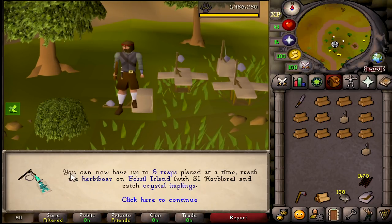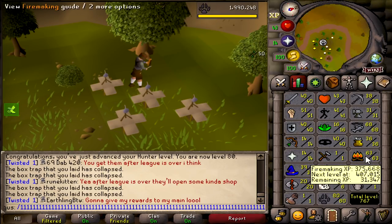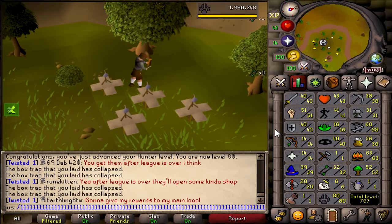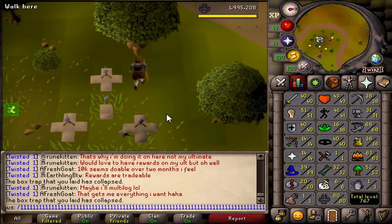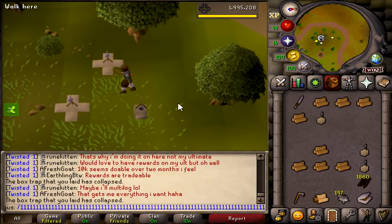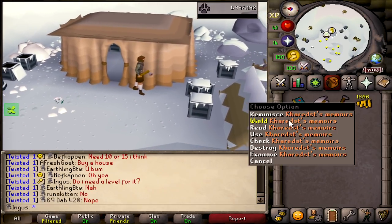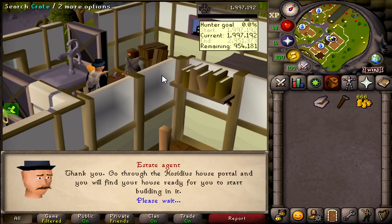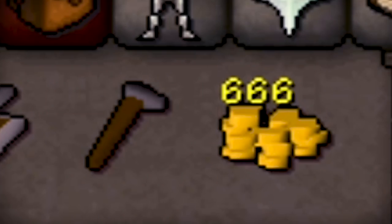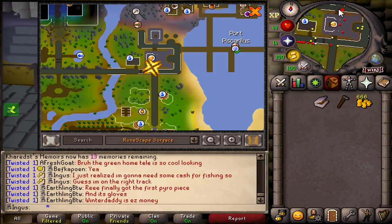I'm not exactly sure what to do because on my list I have: get 50 firemaking (which we did), then get the mahogany log, then go barb fishing. I guess we could go back and get the teak log at level 46 fletching - that's not a big deal. We messed up though - I don't have a house so I haven't been getting construction XP. Let's buy our starter house for 1,000 coins. There goes our coins, and we're back to Wintertodt.